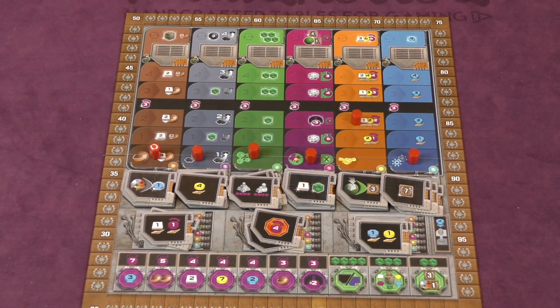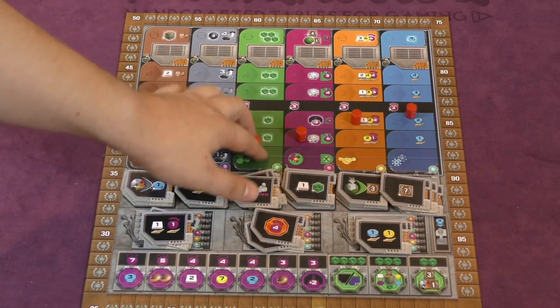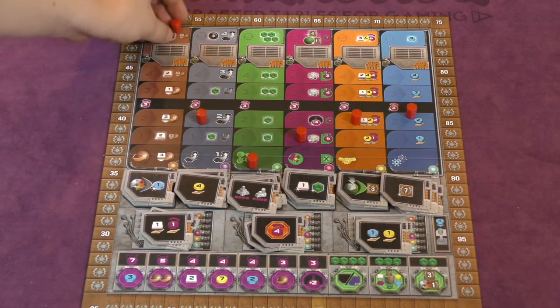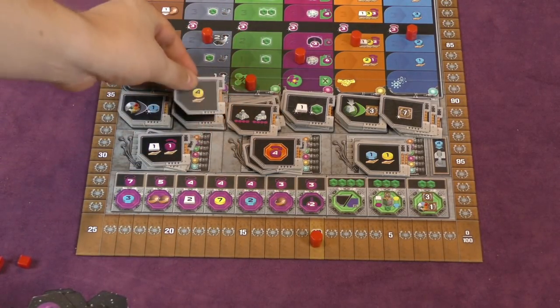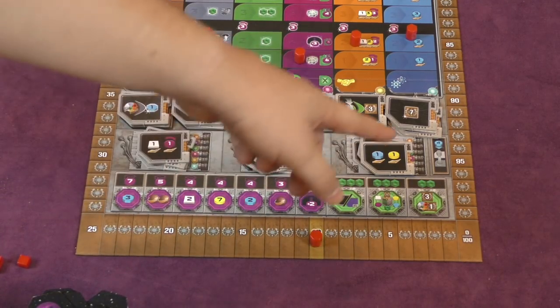Some tracks, like this one, increase your income — giving you an extra two money and one energy to charge every round. One of the main ways to move them up is to spend knowledge. Moving them up makes things better. This one gives you knowledge. Some let you start Gaia projects and terraform planets. This one gives you QIC tokens. This one lets you build farther away than you normally would. And this one gives you ore. At the very top there's an even bigger bonus, plus a super technology tile that the first player to reach it will receive. You'll also have the chance to get other technology tiles throughout the game that you place in front of you.